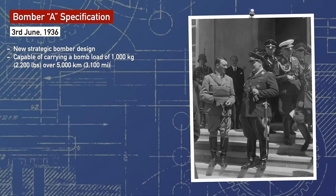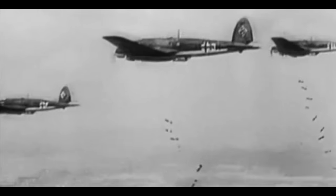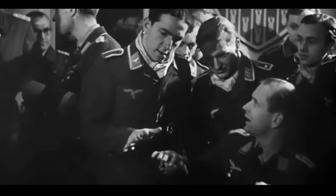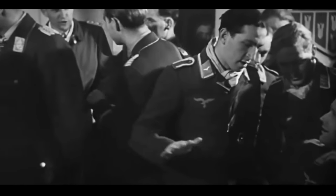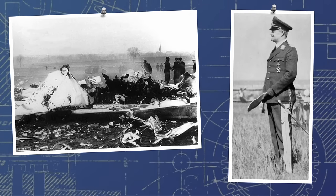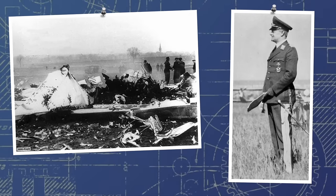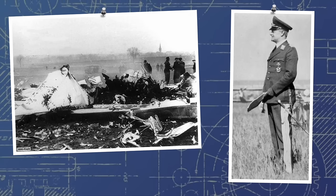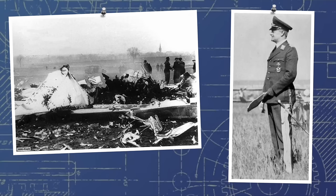The aircraft was also, unusually, directed to have only two engines. It was believed that this would lower drag and allow the aircraft to be faster, and the Luftwaffe really liked the idea of fast bombers. Issued on the 3rd of June 1936, in a stroke of very unfortunate luck, the biggest proponent of German strategic bombing, General Wolferweber, was killed in an air crash on the very same day. In a single blow, the future of any aircraft to come from the specification looked significantly less promising than it had the day before.